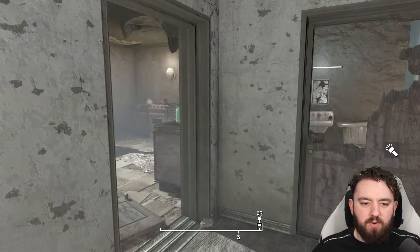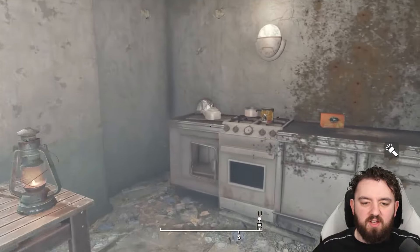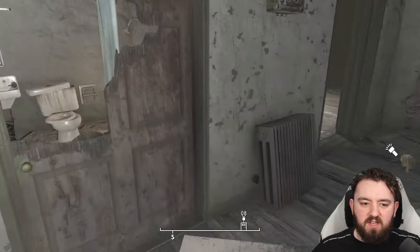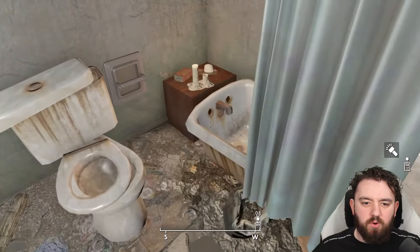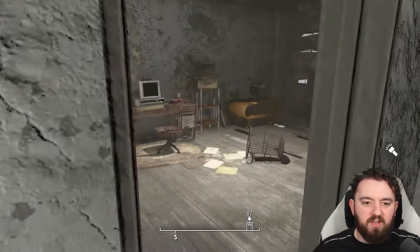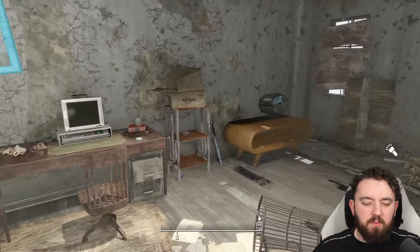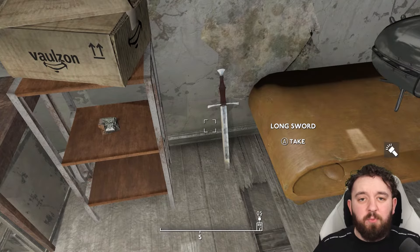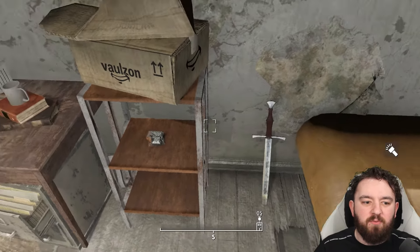Moving on around, there are three buildings. A kitchen that has some items for you: dog food, crackers, maybe some extra items for your workshop, and bobby pins if you're finding it a bit hard to get into some safes. Moving into the bedroom itself, you can find that longsword I mentioned, if you want to pretend to be a knight of Camelot.